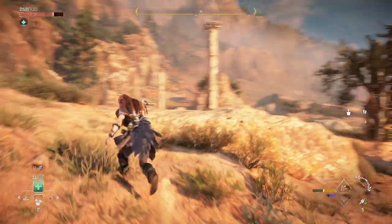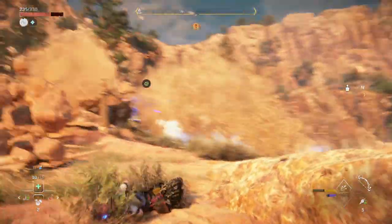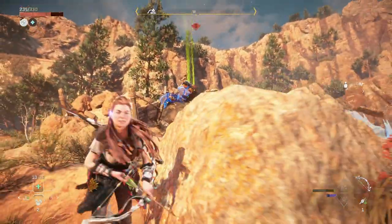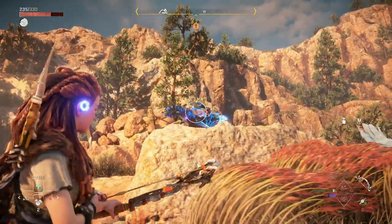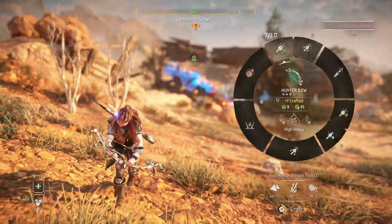Now if you're like me, I scanned it and saw that it was weak to acid and saw that it had a bunch of weak points. All these weak points are pretty small, but I figured I'd just rain down acid arrows and it should be pretty quick. I was wrong — I actually died about five or six times because as soon as it whipped out its missiles, I was done for.